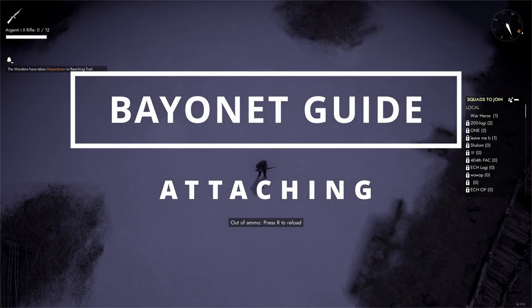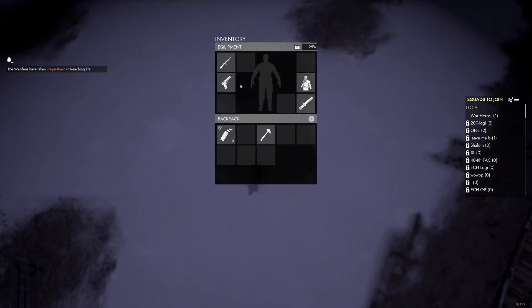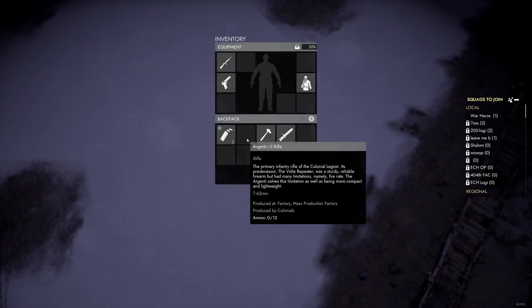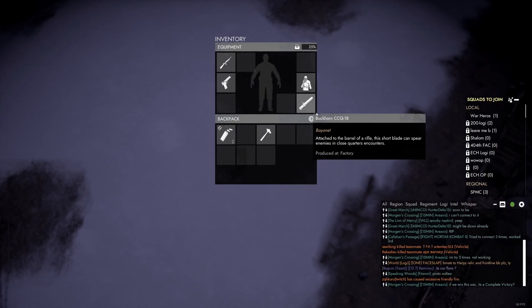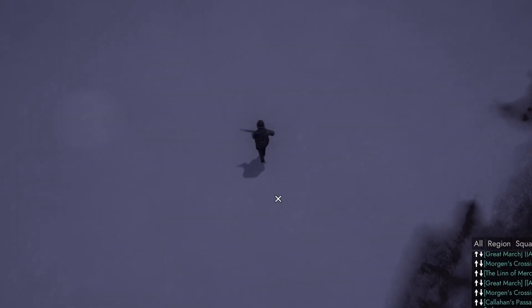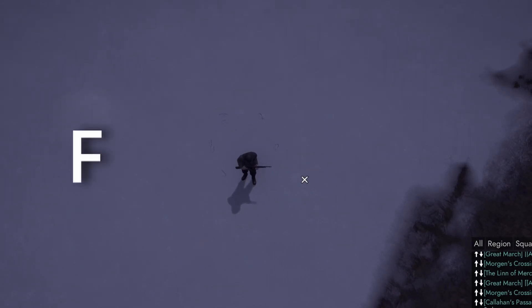So you've picked up your rifle and buckhorn. How do you actually equip and attach them? Press tab to open your inventory and click the rifle — it should equip itself to your number one slot. Then also click on the buckhorn. Go out of your inventory and press number one so your character gets his rifle out. You'll notice there is no bayonet yet, so press F to attach it to your rifle.